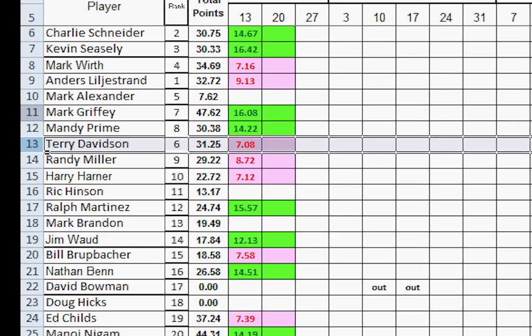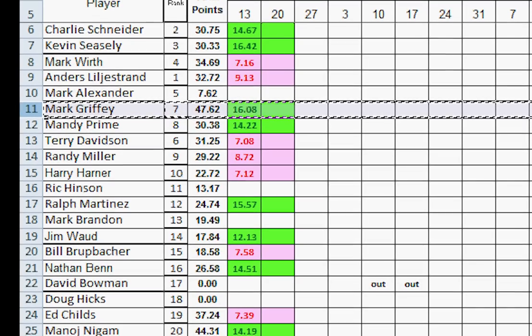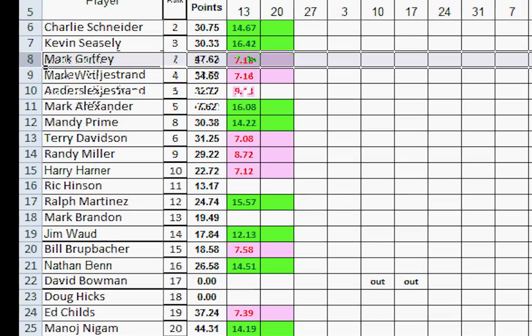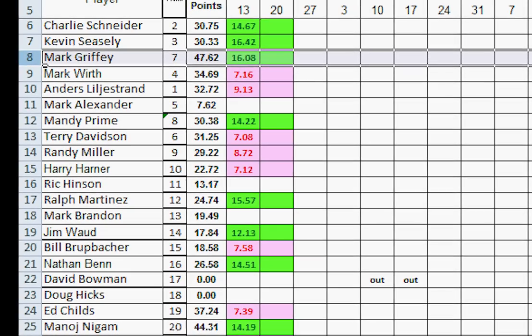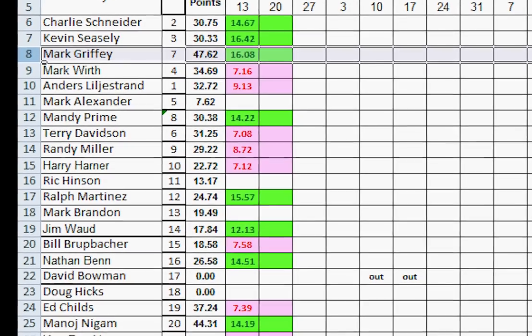Number seven, Mark Griffey won, so he moves up — he jumps Mark Alexander, jumps Anders, jumps Mark Worth, and he's done. Mark could continue moving up if we didn't have the throttling factor of three movement spots per week. That's a good thing, because otherwise a guy with a lot of points could move from the very lowest part of the leaderboard all the way to the top.